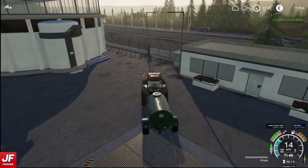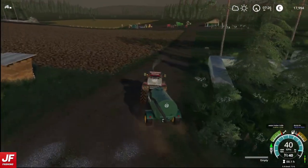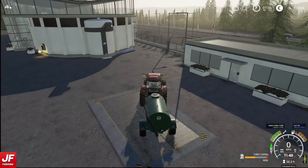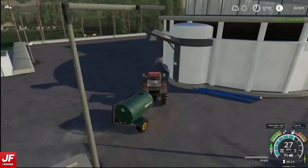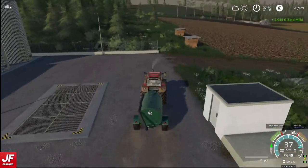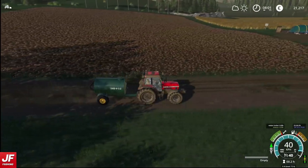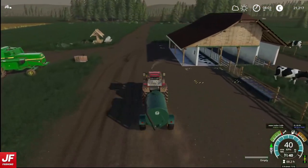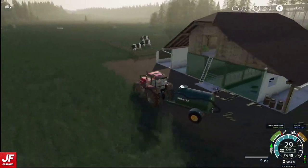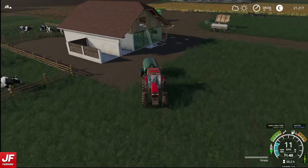I'm going to go and grab the remainder and then we can crack on with the canola harvesting. We're going to get about 2800 from this I think - 2935, even better. I need to drop this off so we can start with the harvesting. I did spread manure on here - I used all the manure and also bought a small amount extra, so that field is now first stage fertilised. Which means it's ready to be cultivated, but we can leave it. The longer the manure soaks in, the better it's going to act.